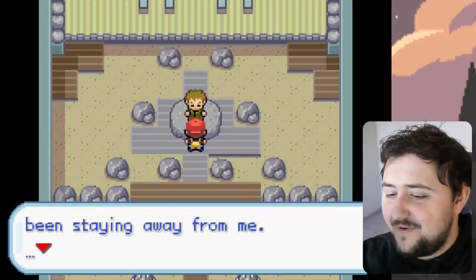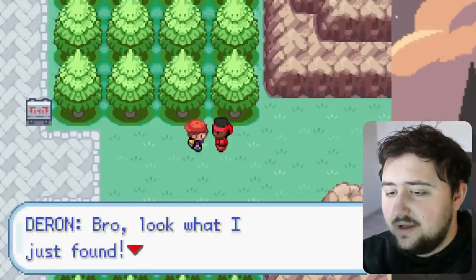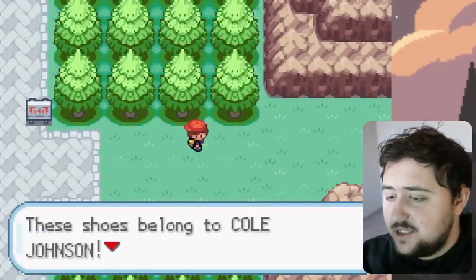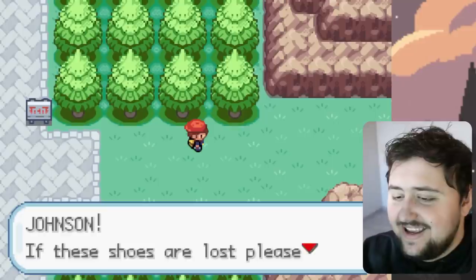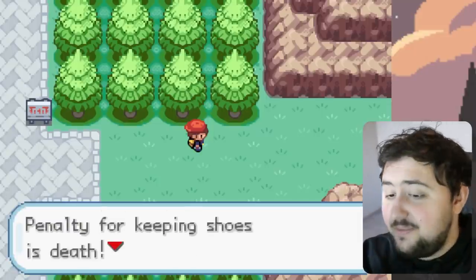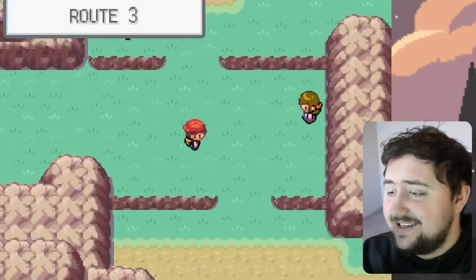Now that we have the gym badge, we head towards where Mount Moon should be. Along the way, one of our lads gives us some free running shoes. However, it says something interesting on the shoes — they belong to CJ, and if you steal them, he will find you and kill you. So, hey, CJ, I'm sorry man, but I stole your shoes. It is what it is. Sucks to be you.